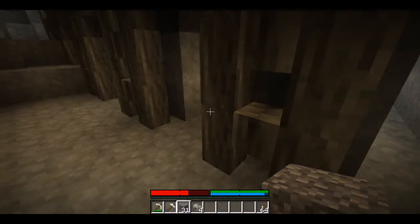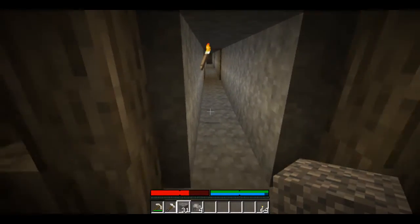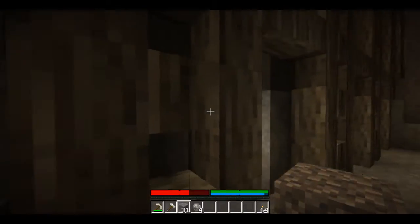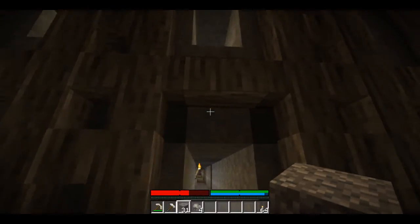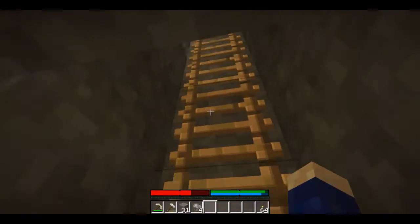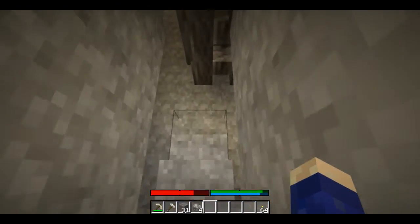To extend the honeycomb, it's best to make the adjacent caves 2 blocks away. This allows you to cover the most amount of area while still exposing all of the rock, in case there's any ore in there. To move between levels, you can put in a ladder, or you can install a nice convenient spiral staircase in the wall.